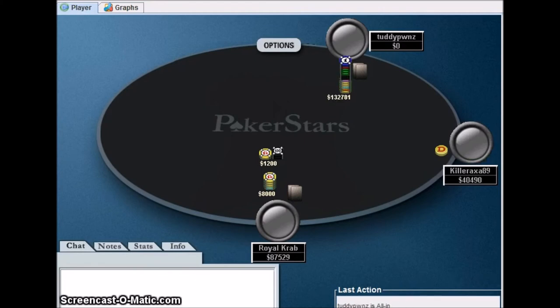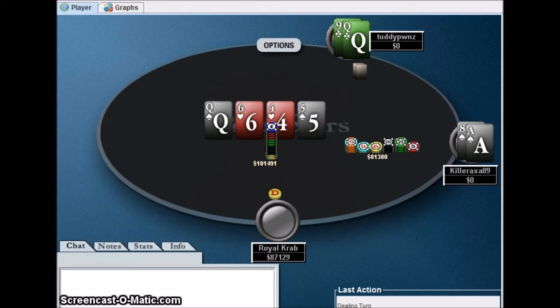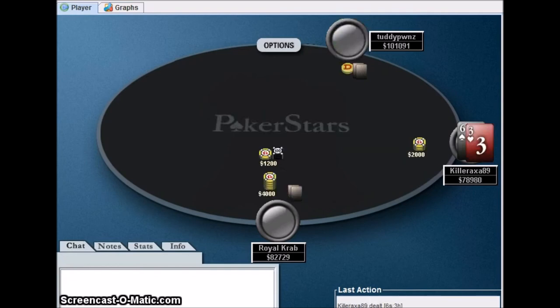With 9-8, these guys are doing a lot of raising and reshoving. Ace-eight - no way in the world I'm folding this at this point in the tournament, that's an easy call for me. He flopped the queen and I'm pretty much out of the tournament. I need runner-runner or an ace. I need any spade or a seven or an ace - and we hit the miracle seven! That was nice.